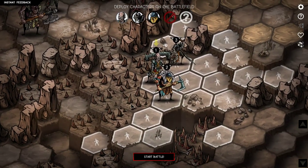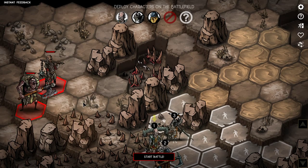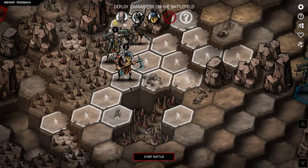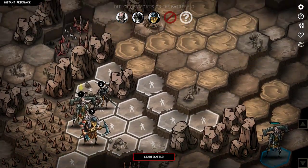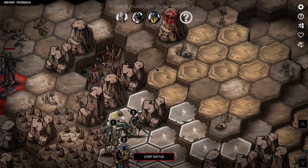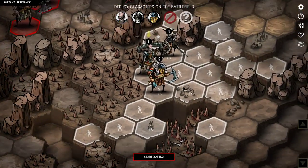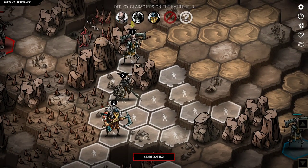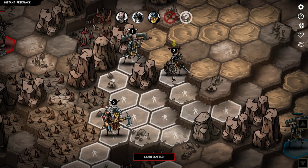A group of soldiers have surrounded a smaller group and are about to strike. Let's engage. Deployment - you can deploy up to 6 characters. I'll show you guys deployment. I'm getting a duplicate character, that's really lame, but I'm going to go with it anyway. They're going to come around here unless they want to walk through the spikes. Alright, let's start the battle.